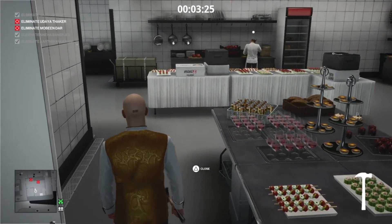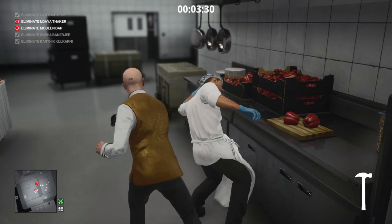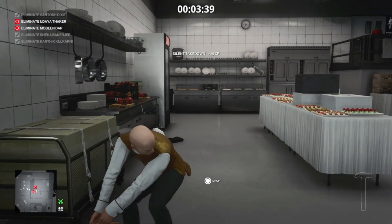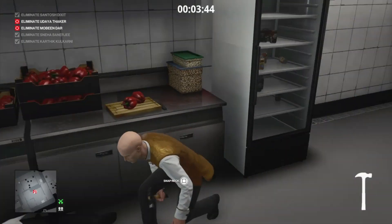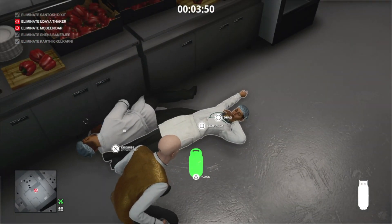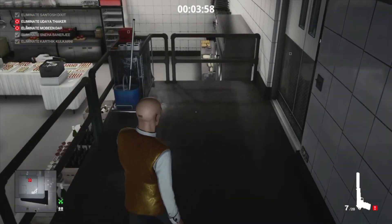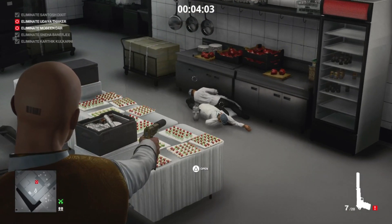We're then going to take our hammer and render our last two targets unconscious — they are both over here in the kitchen. We're going to grab the young lady, drag her over to where the chef is, and just to the left we'll find a propane cylinder. We'll place that propane cylinder nice and close to both targets, move a safe distance away, select our silenced pistol, and take two shots at the propane cylinder.